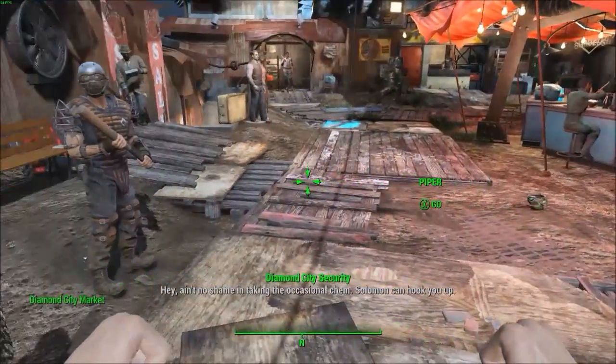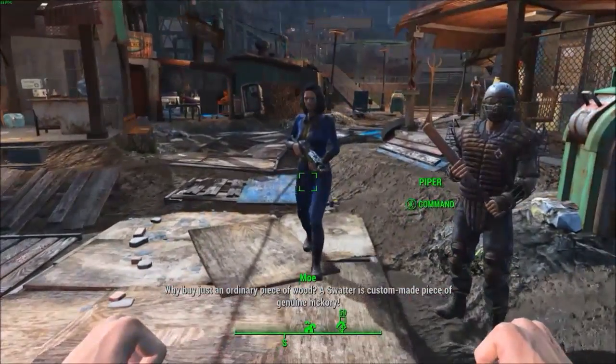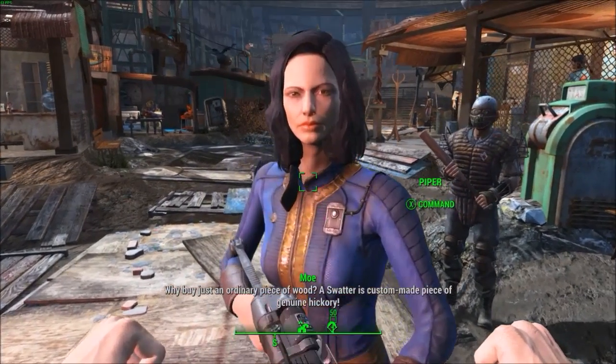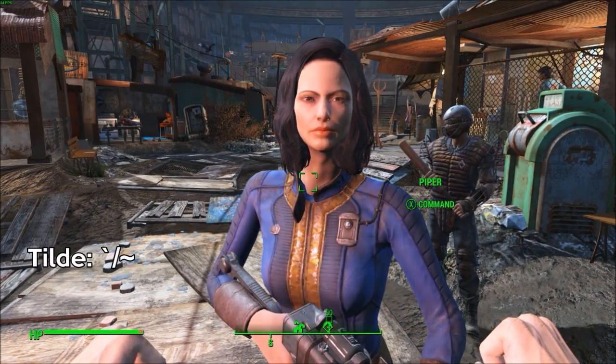Getting straight into it, I'll edit Piper in this video. The first thing you want to do is recruit your companion and tell them to go to a sunny spot where you can easily see their face. Tell them to stay there, enter first person, and once you have a really good view of their face, open up the console with the tilde key and click on your companion.